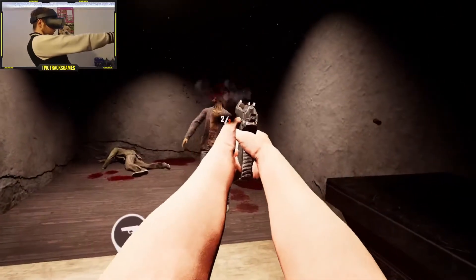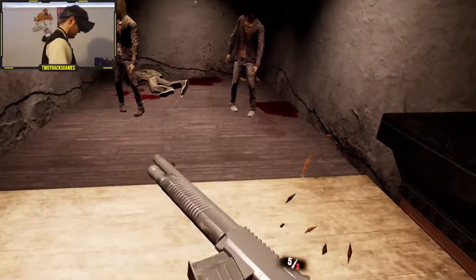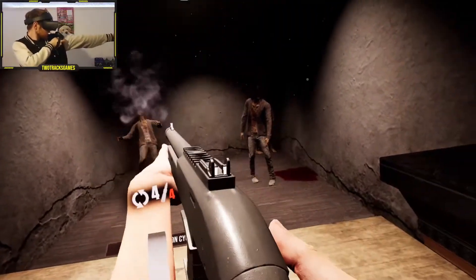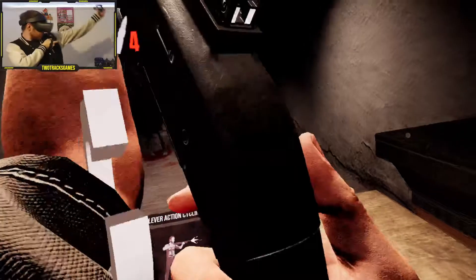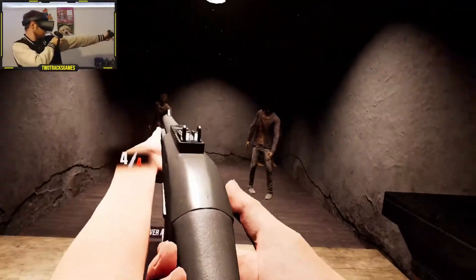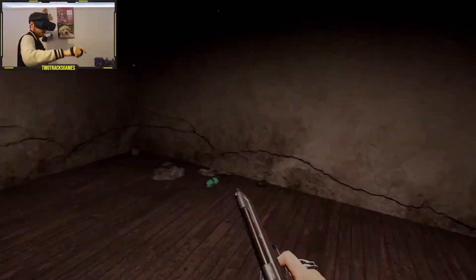Nice shooting. Why don't you try this one out? Oh yes — this lever action shotgun packs a punch! Use both hands to keep it stable. Lever action guns need to be cycled each shot — quickly flick the gun to cycle. Bitch went down. Time for a live test.